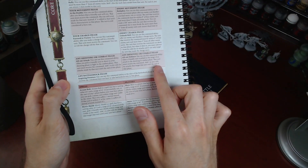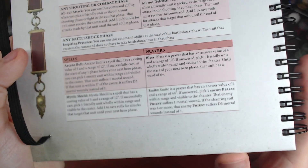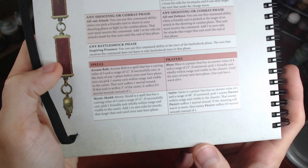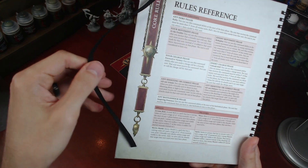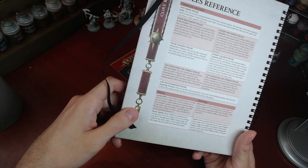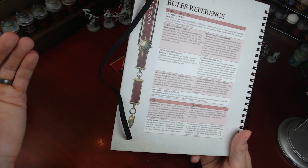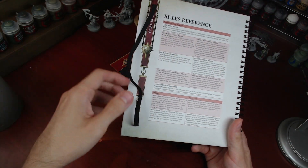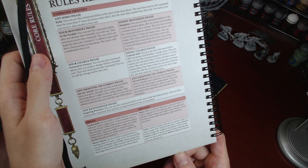Enemy charge, any shooting, combat — so it gives you all these command point abilities you can use. Then you got the new spells, which are arcane bolt and mystic shield, but they've changed a little bit. Mystic shield — pick one friendly unit within range visible to caster, add one to save rolls until your next hero phase. And arcane bolt, something within 12 inches takes a mortal wound, or something within 3 inches can take D3 mortal wounds. So you charge it up and then you charge in — that's pretty neat.